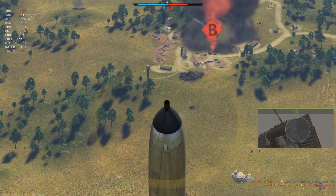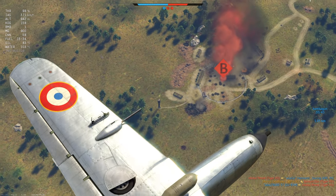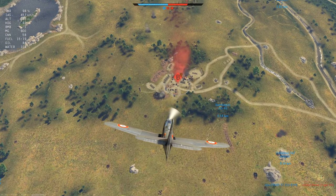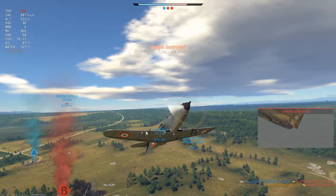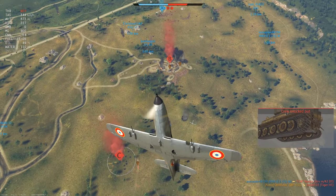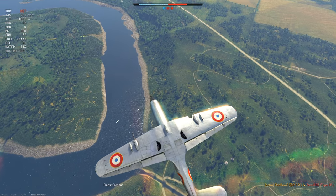We didn't move that far thankfully. We've got an aircraft coming in, and another Tiger here — he's going to sit there stationary by the looks of it, which is perfect. Need to get this bomb right underneath him though. Pull up — there he goes. This other aircraft is on me now — he's carrying a bomb.